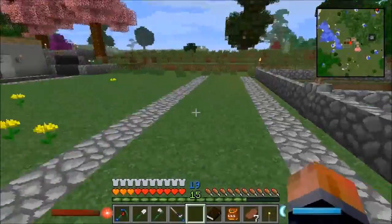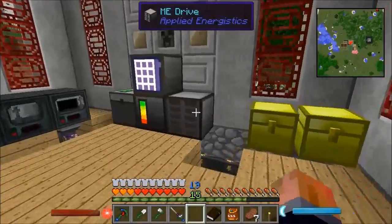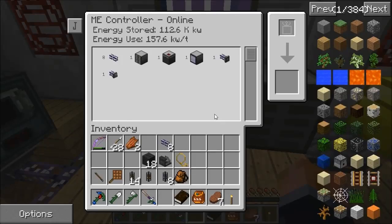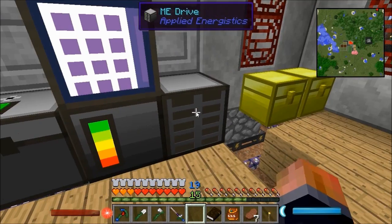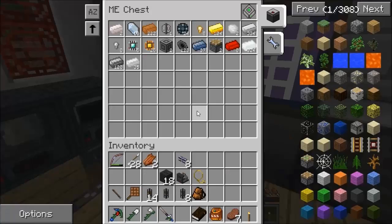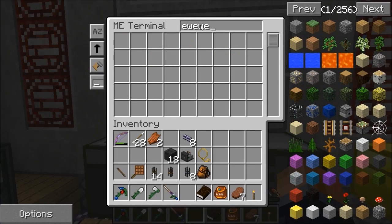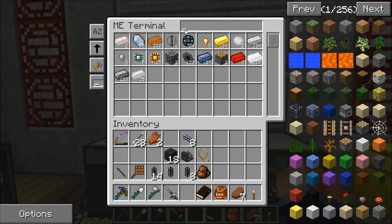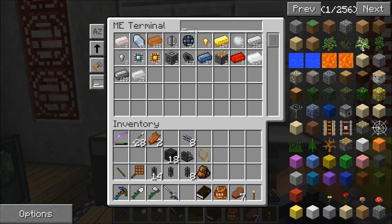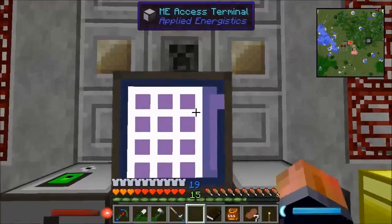I've done a little bit of work off-camera - I've set up a basic ME network: a controller, a chest, an ME drive, and a terminal. I've got one 16k storage unit. I've tried turning off auto-search in the config of both the client and the server, but it keeps reverting back to auto-search, so I don't know what's going on there.